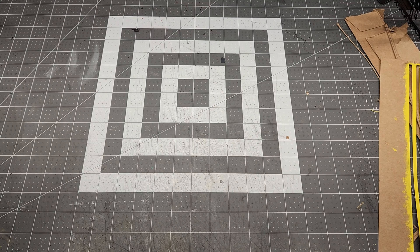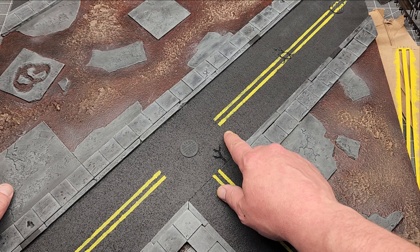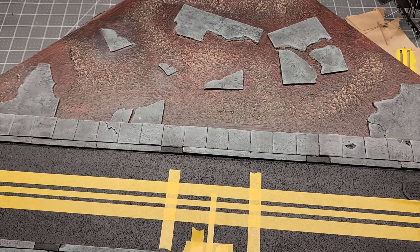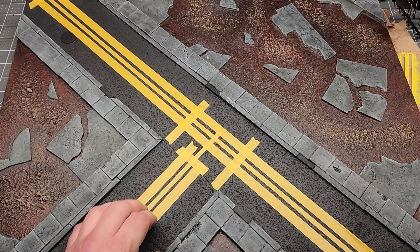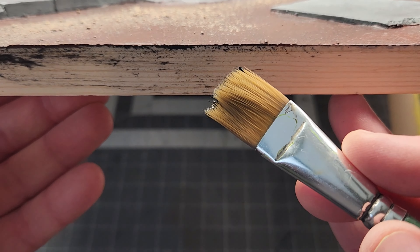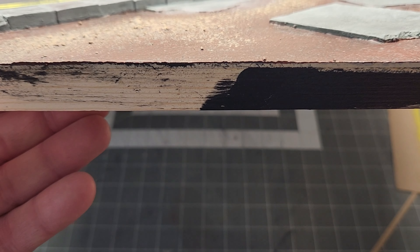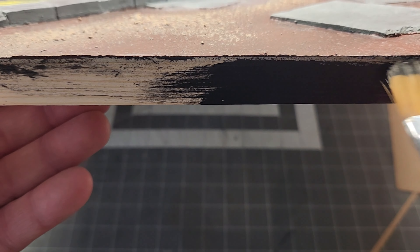Instead, the other five pieces I made, I stenciled out with tape. It gave me crisper lines, much crisper lines. I got some cheap masking tape for model painting on Amazon a long time ago, and I laid it out just like that. I didn't make my intersections go all the way through because I didn't want to. And then to finish it off, I dusted the edges with black.